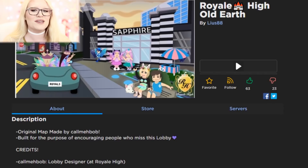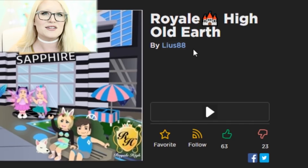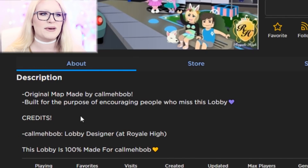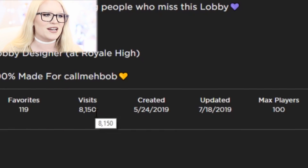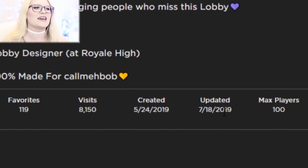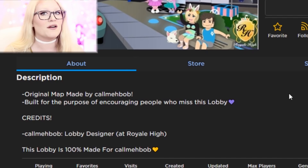Earth is completely unavailable in Royal High currently, and I don't know if somebody recreated this. This is by leos88 on Roblox, and in the description it says 'original map made by Call Me Bob, built for the purpose of encouraging people who miss this lobby.' They put all the credits to Call Me Bob, and it looks like there's already been 8,000 people that have visited this place and it was just updated yesterday. It sounds like they actually rebuilt all of the old Earth.